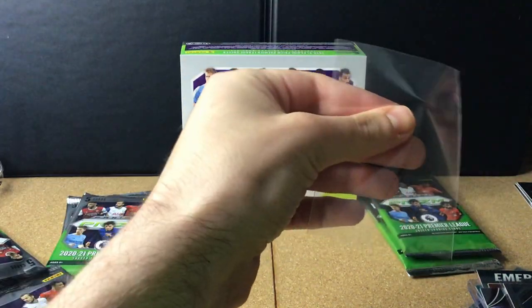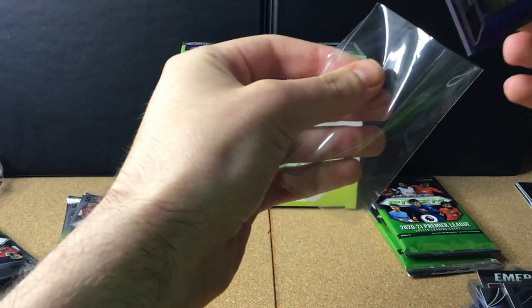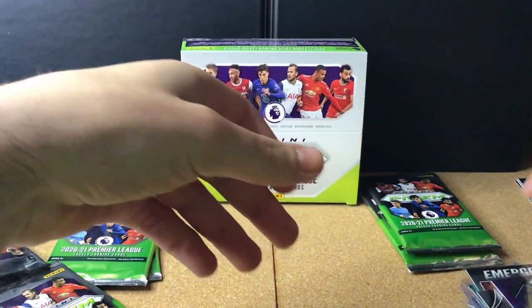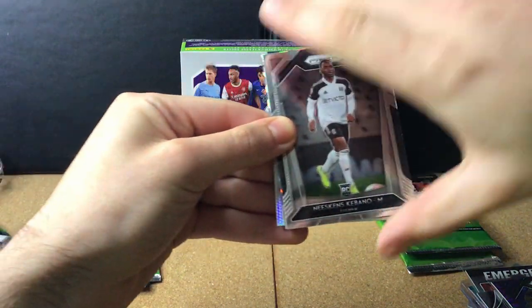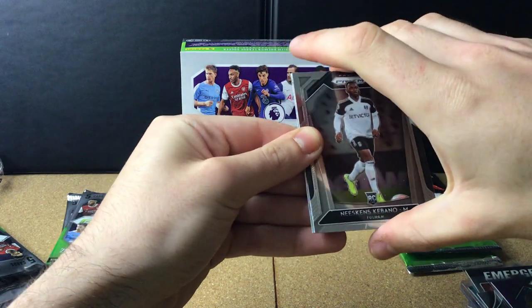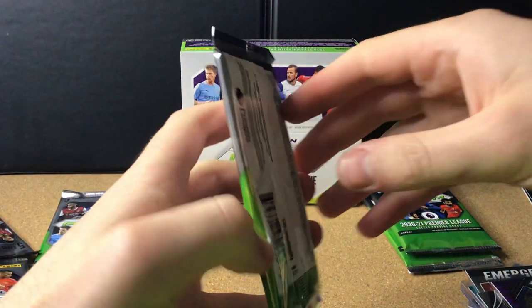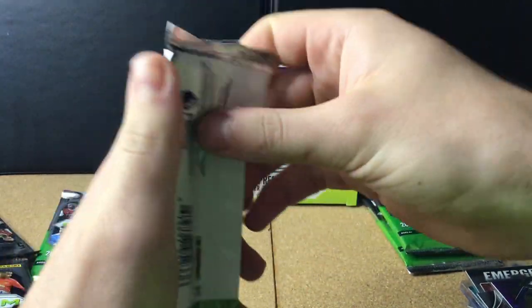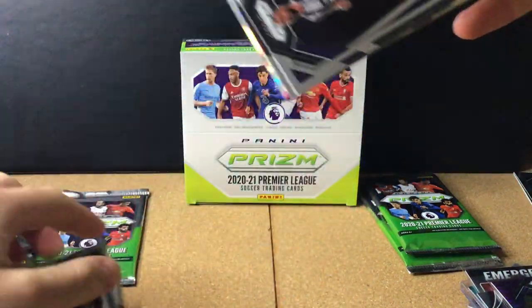Let's sleeve up that Pascal Groß purple prism. Moving on to the final four packs — and of course we still have those two specials from the pack I didn't reveal yet. I think one's a Kaboom and the other might be a Vigor. I'm not quite sure who they're for.